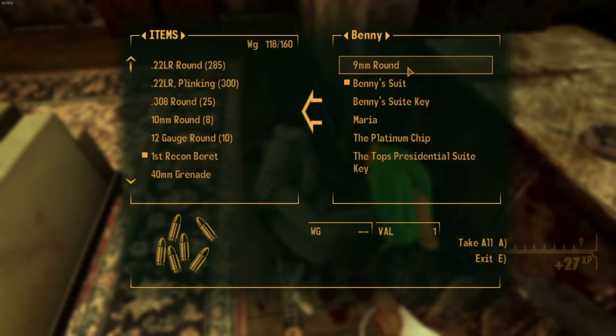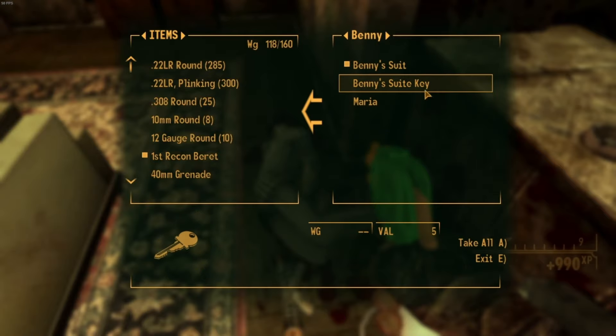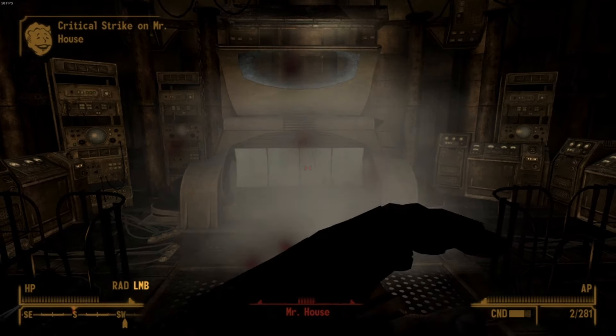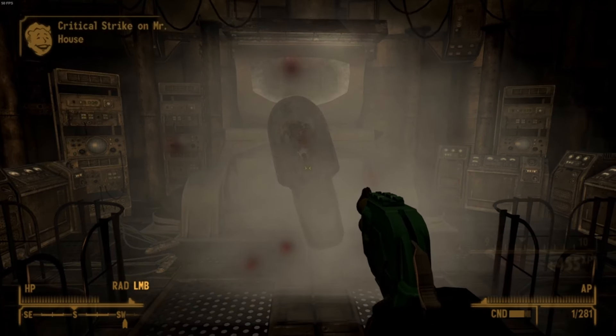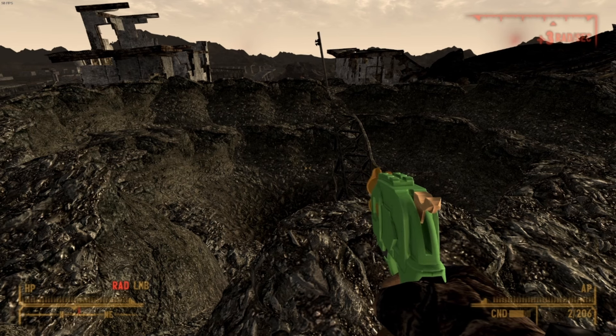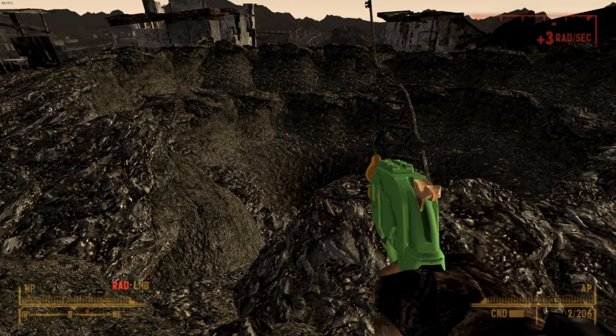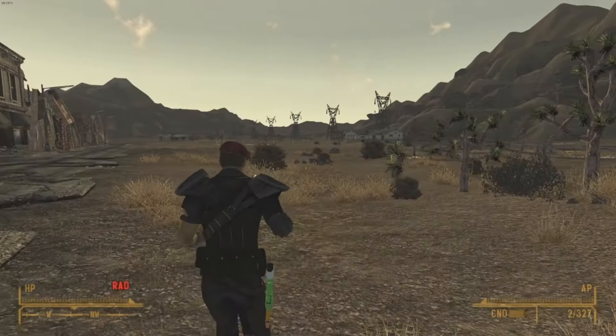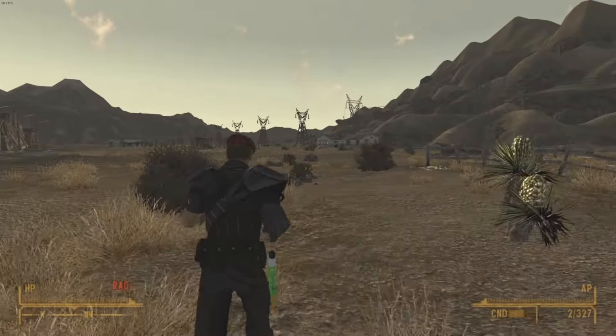I lost the footage of shooting Benny in the face. Well, at least I have the footage of killing House. Sorry guys. But with my increase in levels giving me Radchild, I head up to the top of Black Mountain to absorb some deadly rads into my bloodstream, buy some more ammo, and head on over to the Northern Passage to get an upgrade in the form of Joshua's armor.